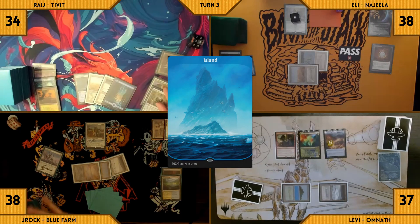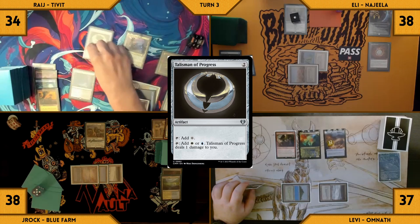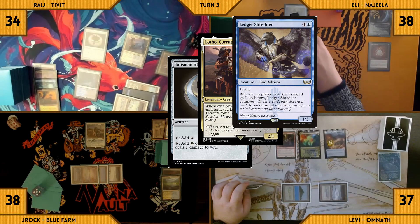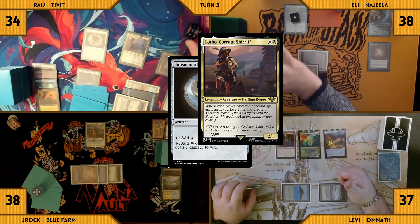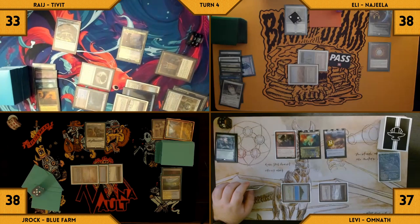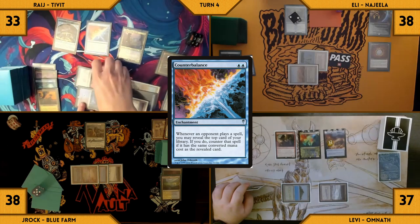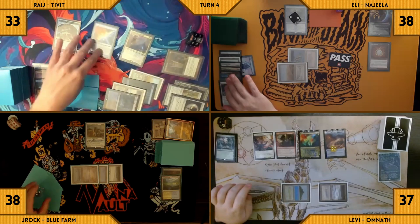Rage draws and plays an Island. He casts Lotho, Corrupt Sheriff, and then casts a Talisman of Progress. Ledger Shredder and Lotho both trigger — Eli connives a Silence into his graveyard, giving Ledger Shredder another counter. Rage loses one life and creates a Treasure token. Rage plays a Counterbalance. In response, Levi flashes in an Archivist of Agma. Rage passes his turn.